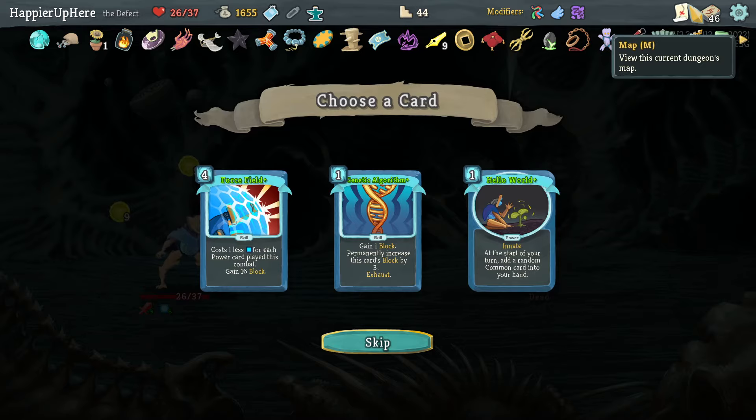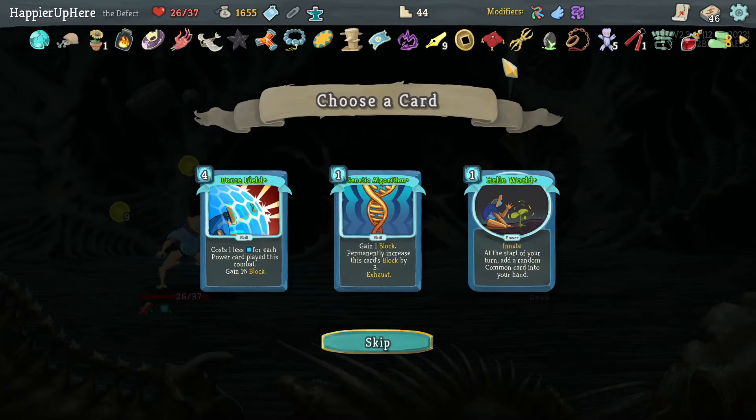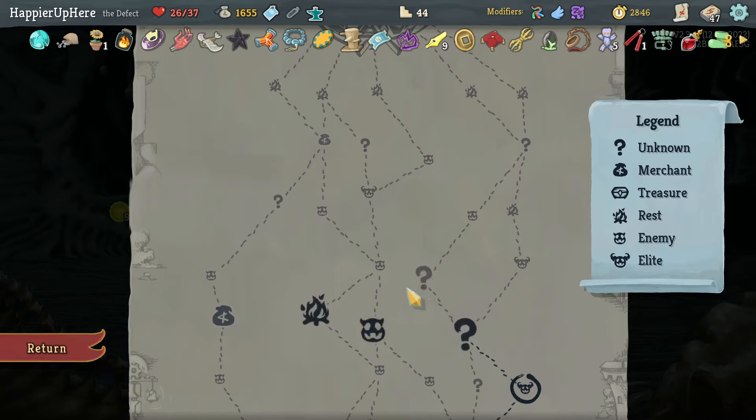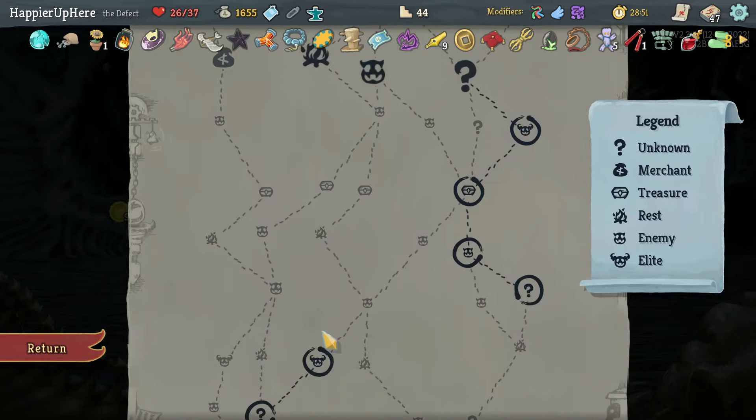Too late for Genetic Algorithm. Hello World — is that a bad idea? It's a Power so it's annoying against the Awakened One, but I think I'll take it — it's innate as well. I already have enough curses so I don't need more question mark rooms. Let's go for shops.